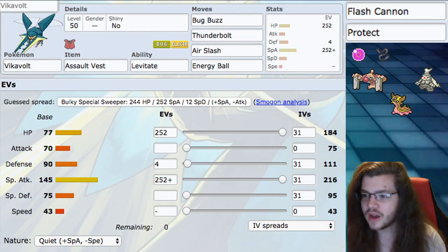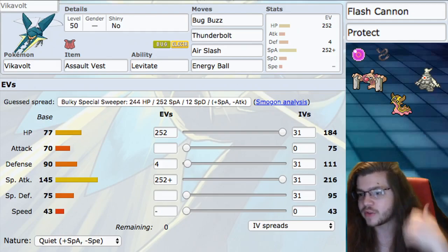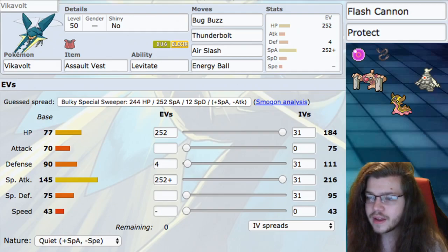Dusclops is just a trick room setter. You just want a good trick room setter on your team. Dusclops has been my favorite trick room setter for a while in this format and I just think it's really good.